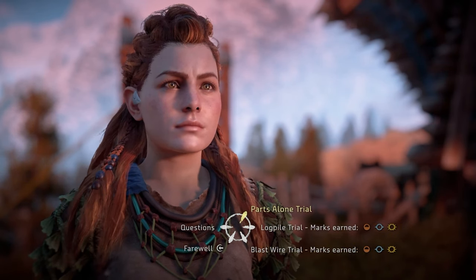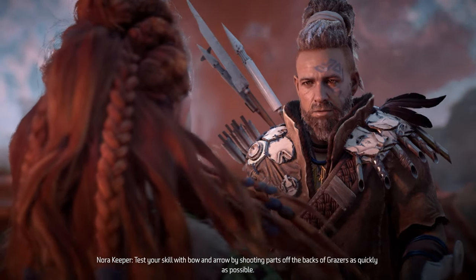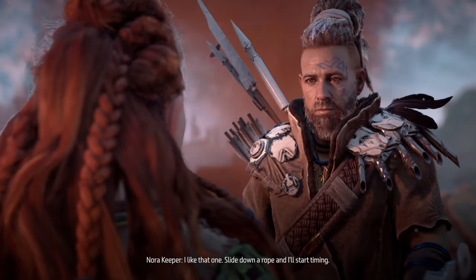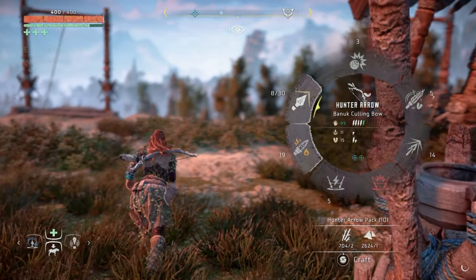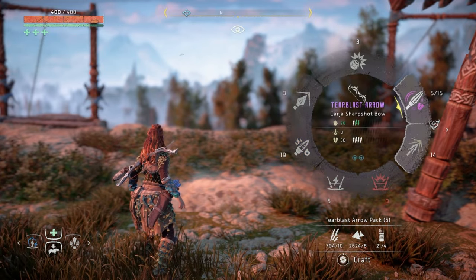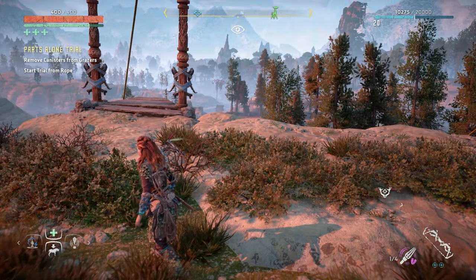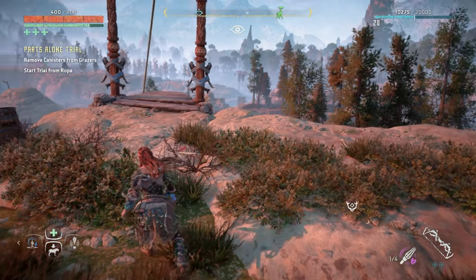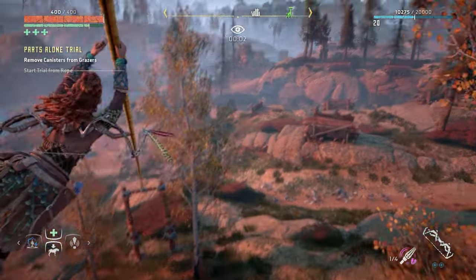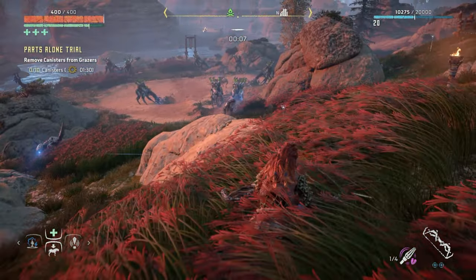Parts alone trial: test your skill with bow and arrow by shooting parts off the backs of grazers as quickly as possible. I like that one. Slide down a rope and I'll start timing. There's one way I can do this — I just need to use tear arrows because I've been farming grazers in between recordings. Let's try it out, I hope it works. I hope it lets me because he did say just shoot them off — I don't know if this will count.